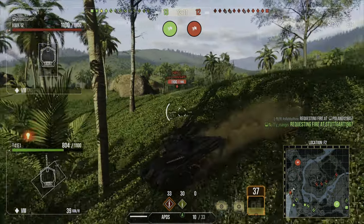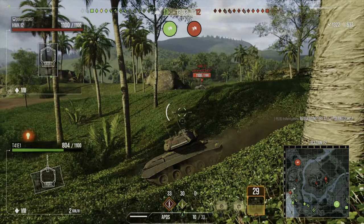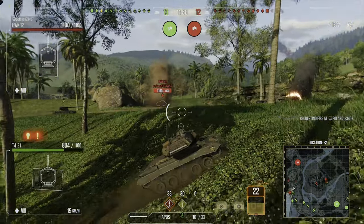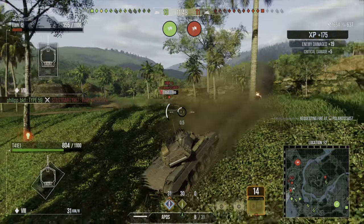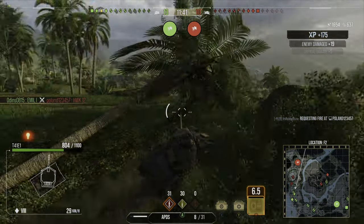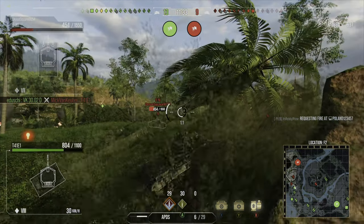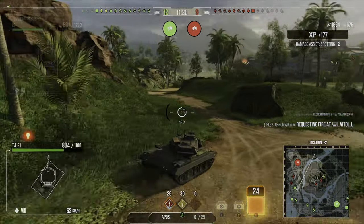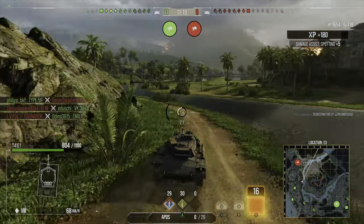There's an HWK 12 and we're going to act like we're loaded even while reloading. When you're reloading, if someone doesn't know you're dry they'll be hesitant to come in - especially if they know you're a 10-shot autoloader. If you back away and cower they'll come in anyway, so act loaded to buy time to reload. That's a good tip for any autoloader - always act like you're loaded so you try to intimidate the enemy. If you know an enemy autoloader is dry, then go in because they can't fight back.